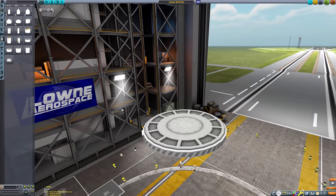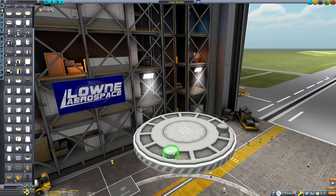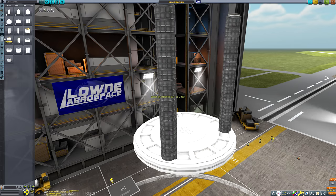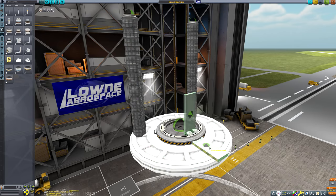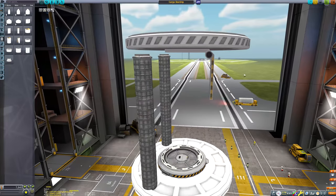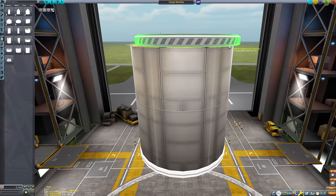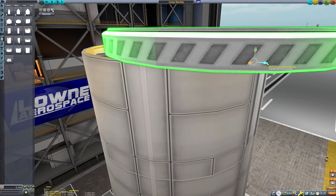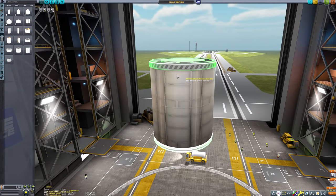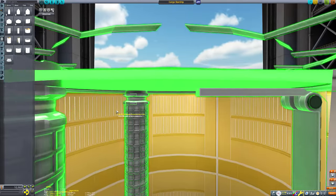Welcome back to another Kerbal Space Program video. Today's episode is a semi-sequel to my SpaceX Starship Mun Ship recreation — we're going to build a SpaceX Starship. I guess it's actually a prequel, because I built the Super Heavy and the Mun Ship before the actual Starship itself. I had to refuel the Mun Ship in low Kerbin orbit and didn't have a proper Starship, so I made a very janky, not very good looking one to do that servicing.